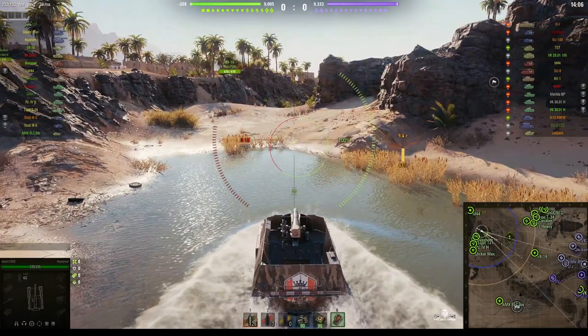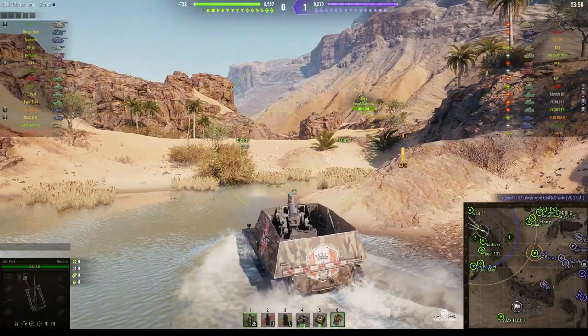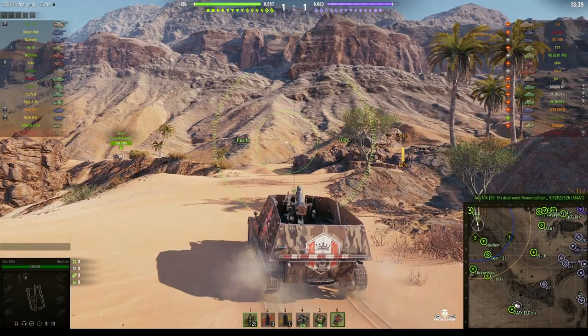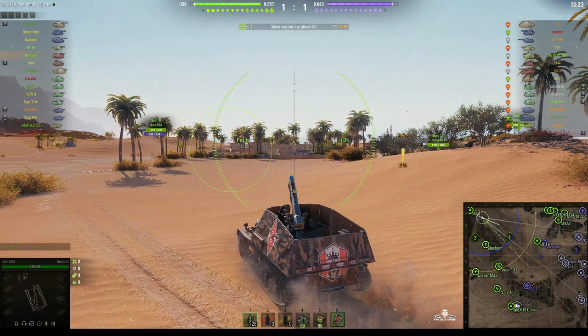He might get a firing position from that water area. He doesn't want to get too close to that cliff edge nearby because that might present problems. The water area looks much more inviting. He's actually decided he's not going to stay in here. The M44 has chosen a position over to the west of us. It does look as if Talon is going to get closer to the enemy by going through the village.